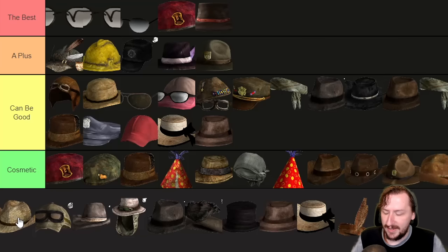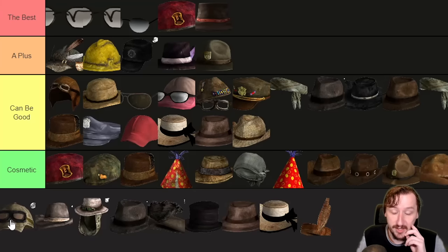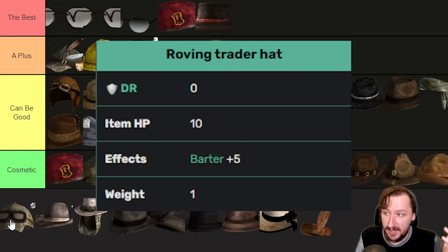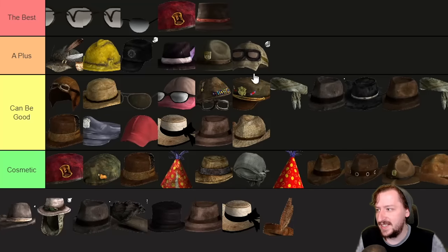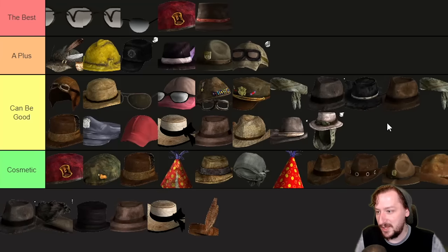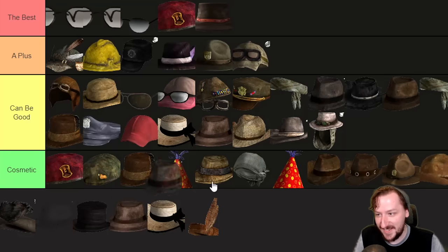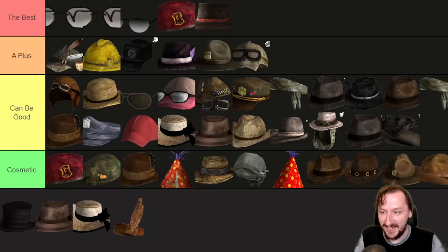Then we've got the Rat and Cowboy Hat — protects for one, weighs one, gives you one perception — going into the 'can be good.' Next is the Roving Trader Hat, which gives you plus five barter and weighs one. Plus five barter is nice so I'd put this in A-plus. Up next is the Sheriff's Hat — same as all these other hats, plus one perception, nothing else. Then the Storm Chaser Hat — same, plus one perception, nothing else. And then the Stylish Gambler Hat and the Swap Gambler Hat — same type of thing. These are all just like the same hat with different cosmetics. They're all okay because plus one perception is okay.